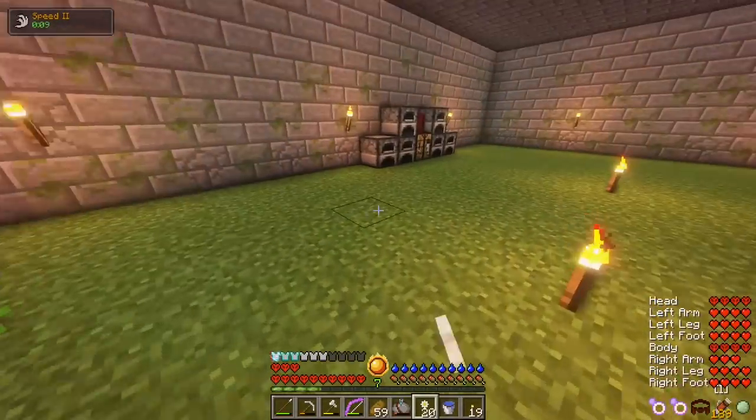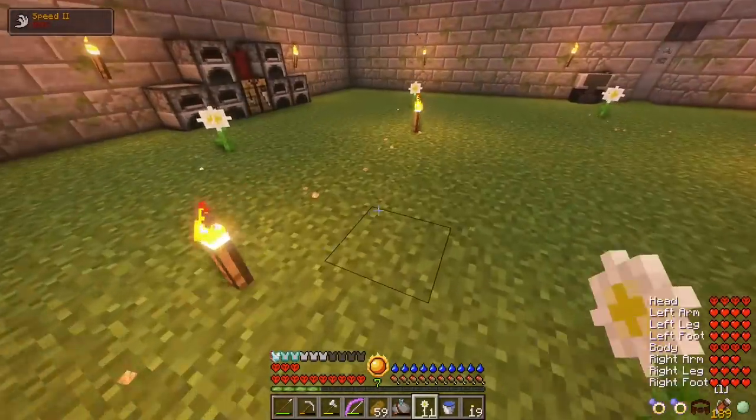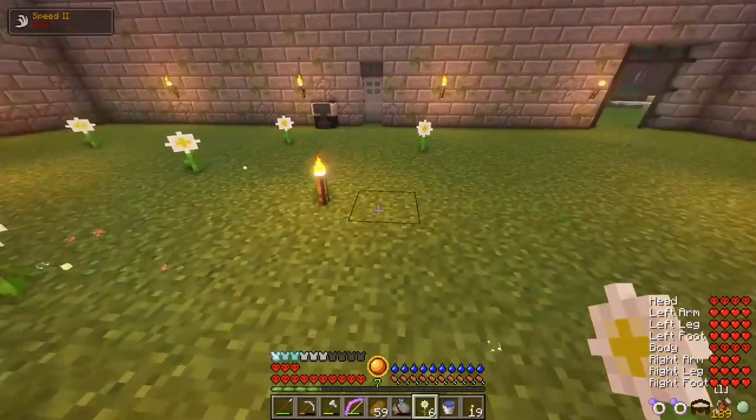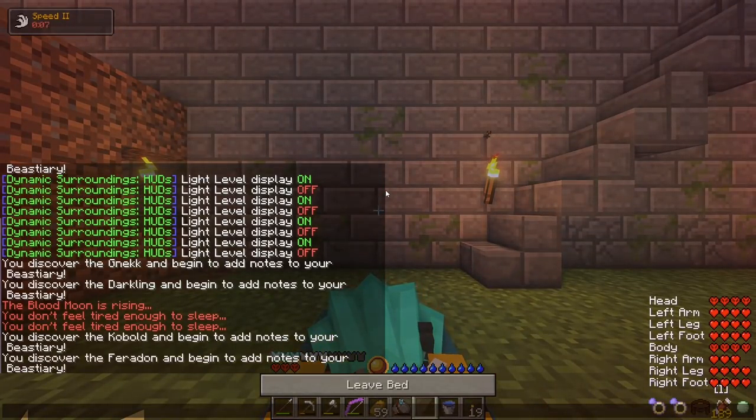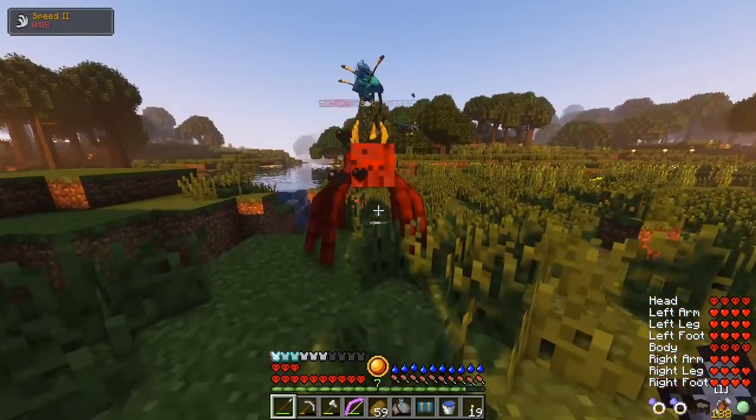I grab my flowers and place them all over my floor so fairies can now spawn. Very lovely. The next day, I look around my base, clean up some mobs around me, and head back into the mine.